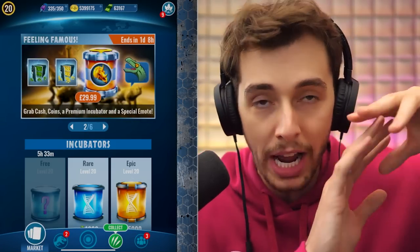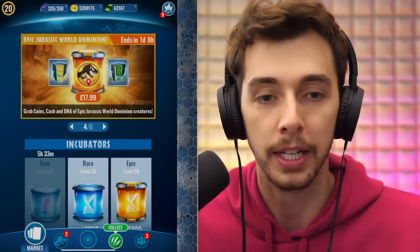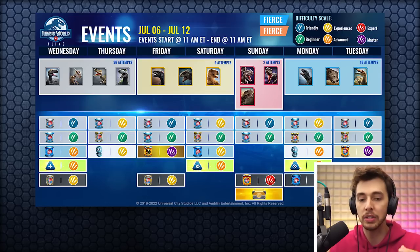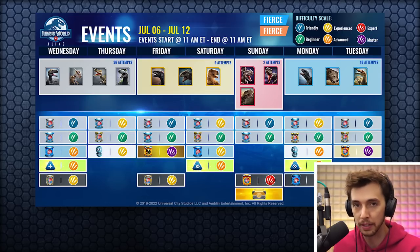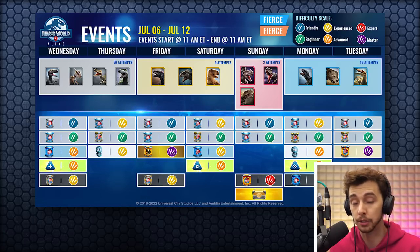Before we get into the meat and bones of this video, let's have a quick look at what's coming up this week. Wednesday and Thursday — I don't know when this is uploading, could be Thursday, could be Friday — we've got Allosaurus, Draco Rex, Irritator, Thordor. Friday and Saturday is where you get your epics: Aquacanthosaurus, Giga, and also T-Rex.